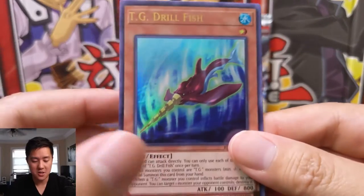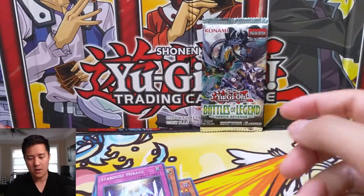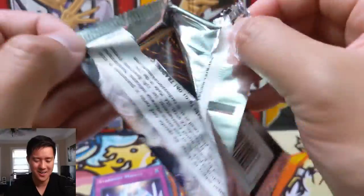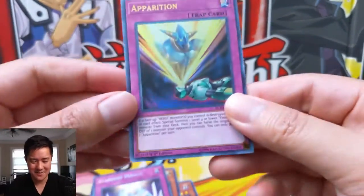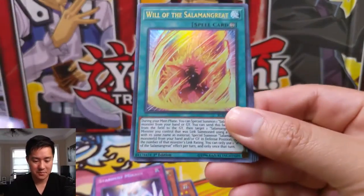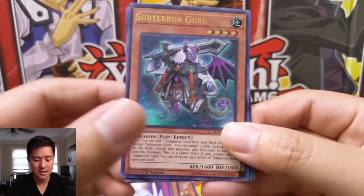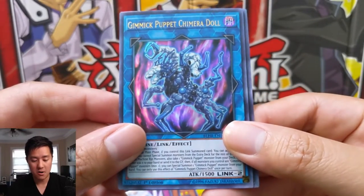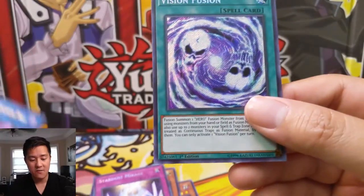We got a TG Drillfish and Stardust Mirage. We have one pack left — let's get one good pull. We have the Salamandra Great, Subterror Guru — another card that was a common, now up to Ultra rare — Gimmick Puppet Chimera Doll. And for our last pack, secret rare: we have a Vision Fusion.